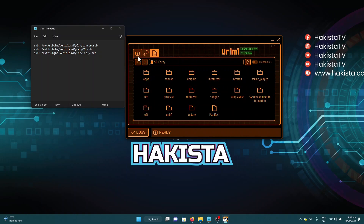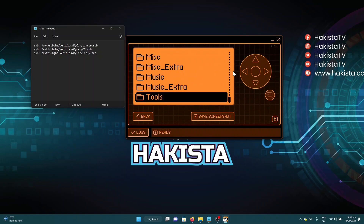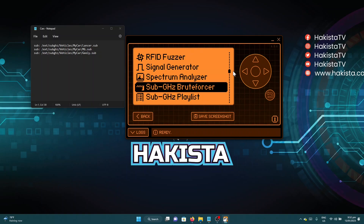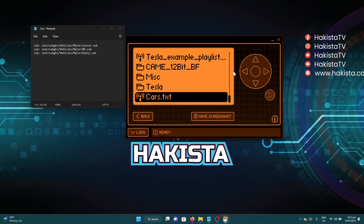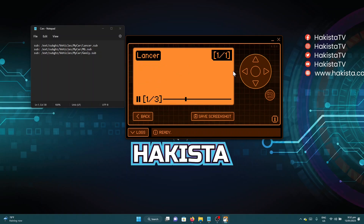On my Flipper Zero, go to Applications, then under Tools, Files — and go to Sub-GHz Playlist. The file should be there: cars.txt. I can just start it. That's the Lancer, that's the MG, and that's the Geely.